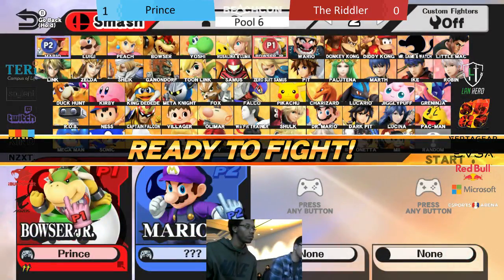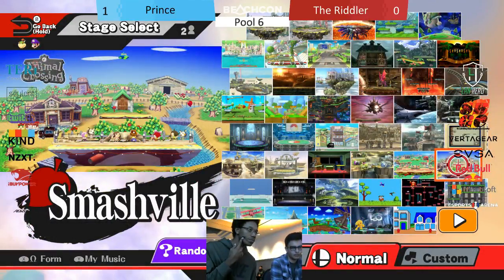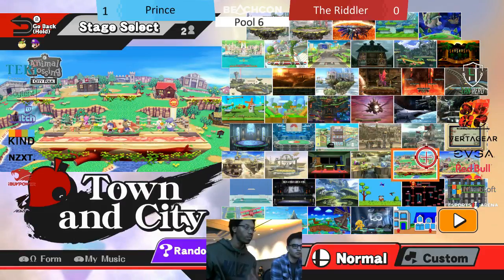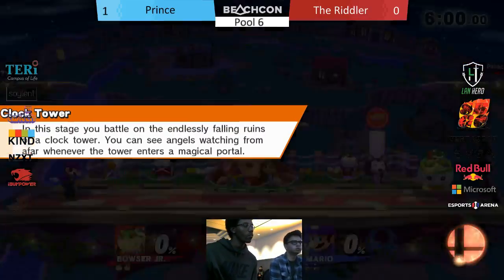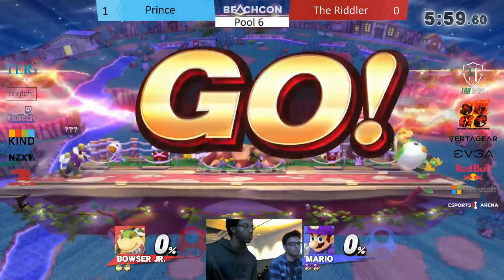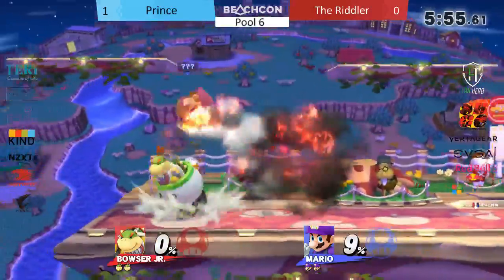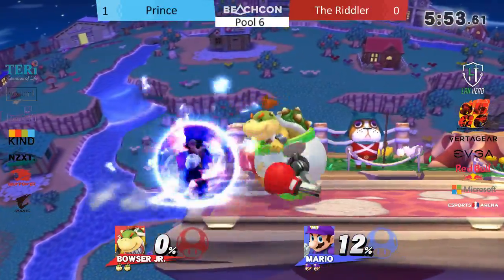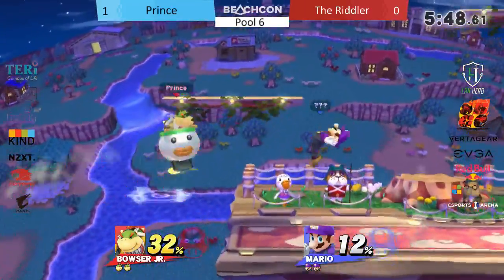Turn into a rookie. That match kind of showed he didn't have as much knowledge or experience with the Bowser Jr. matchup, especially with the Mecha Koopa on field. If he can show Prince that he doesn't respect the Mecha Koopa enough — let's say he picks it up, throws it back — then Prince is going to have to start with some different approaching options. But right now Prince is getting to approach with Mecha Koopa for free, almost. Basic Mario stuff, Mario conversions.